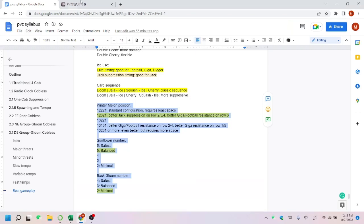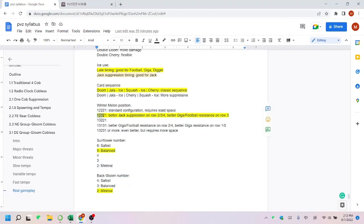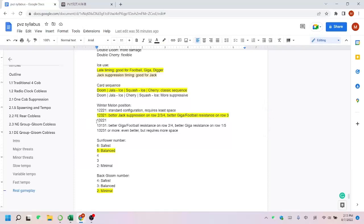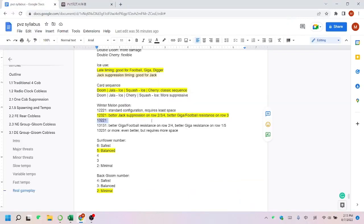For winter melon position: the standard cobbliss only has two winter melons in the center per center row. I modified it so we have an extra winter melon in the center for better jack suppression and also Giga and football resistance. You can also modify it to have three winter melons on rows 2 and 4 and one in the center. The notation 1-2-3-2-1 means one winter melon on row 1, two on row 2, three on row 3, two on row 4, one on row 5. The alternative would be 1-3-1-3-1. The more winter melons you have, the less space for sunflowers and glooms in the back, so you need a balance between firepower and resistance.